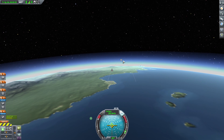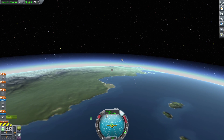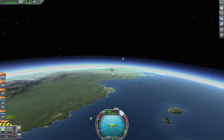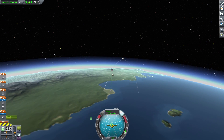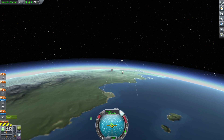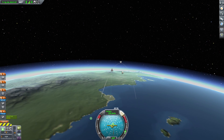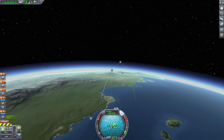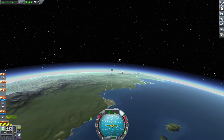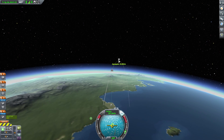It's growing, definitely growing. The prograde — that green line — is my relative velocity vector. Now the problem is we're approaching the apoapsis faster, that's not good. But I could change my vector.